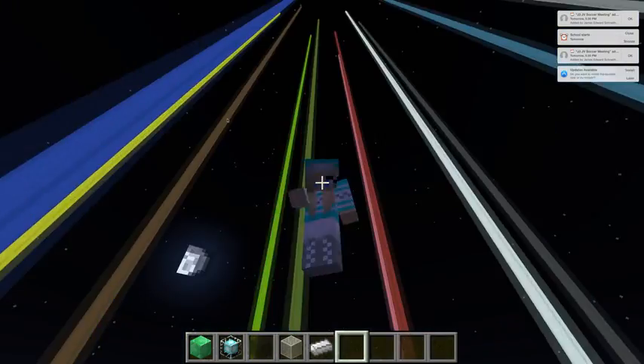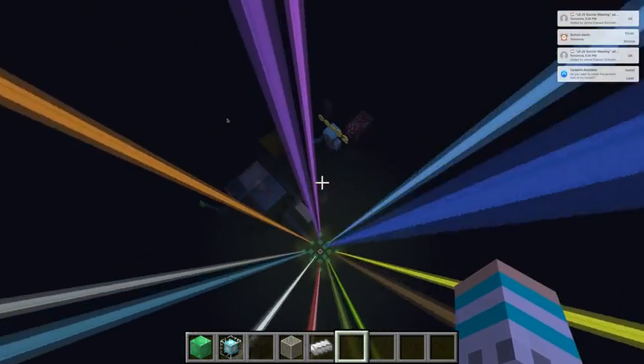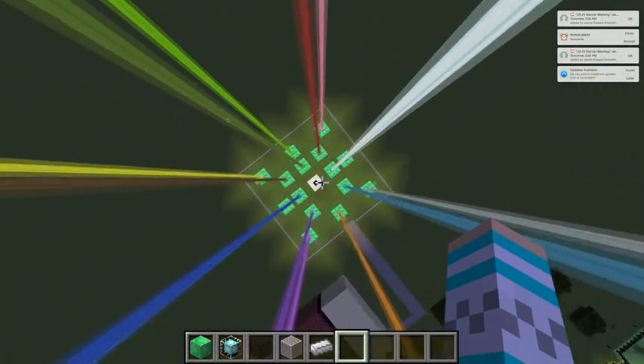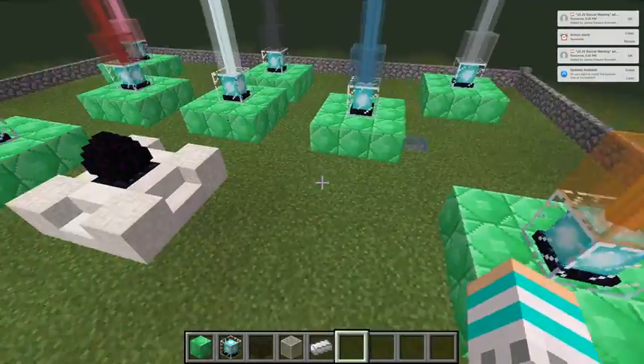Hey everyone, today we're going to be doing a video on the creative world. We are going to be building some beacons — they are rainbow. I'm just above the sky, and I also moved the ender dragon egg right here. I'm going to show you how to build them.